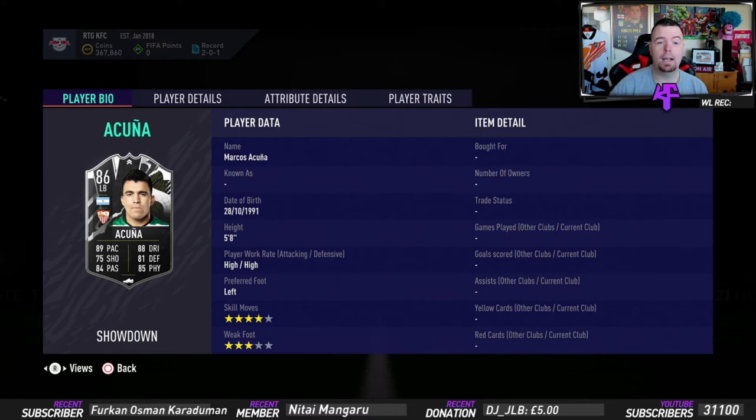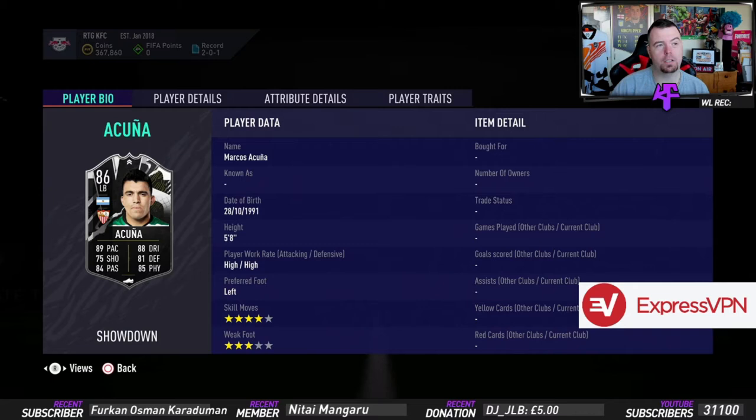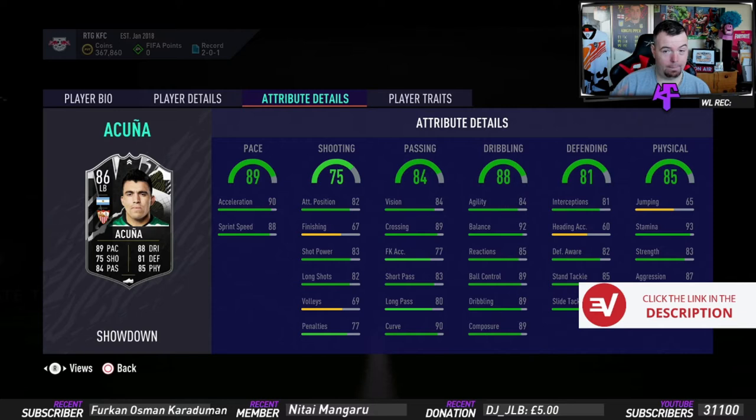This card is looking pretty decent - actually really decent, especially if it does get the upgrade. He gets an upgrade of one for a draw and an upgrade of two if they win. I didn't know that in the first SBC but I found out now. 5'8, high/high work rates, left-footed, four-star weak foot, 89 pace, 75 shooting, 84 passing, 88 dribbling, 81 defense and 85 physicality.